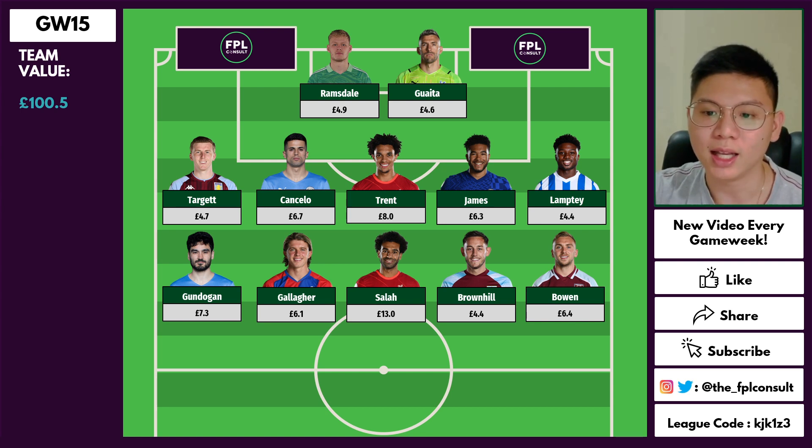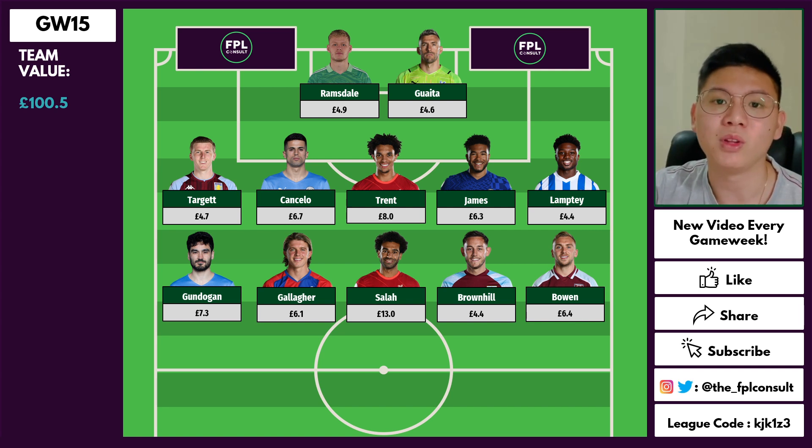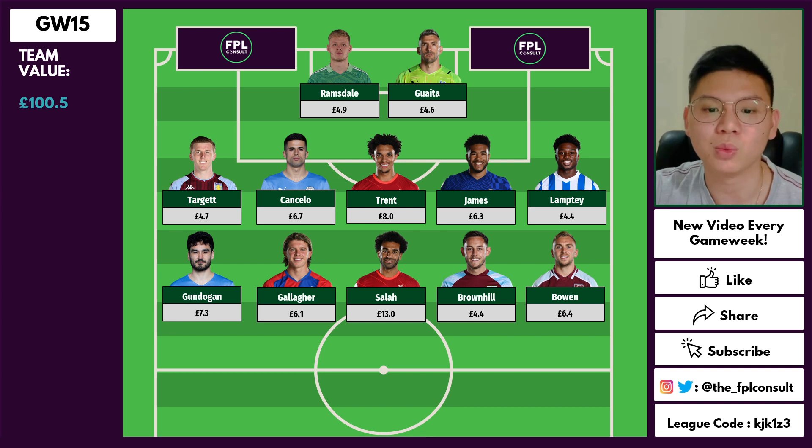Gallagher makes the team because he's in really good form with a great set of fixtures taking us deep into the second half of the season. Some are concerned he's been sitting deeper recently, but with Vieira playing Kouyaté back into midfield, it gives Gallagher permission to push further forward, where he's excelled in recent game weeks. Gallagher is also on set pieces, so with the aerial threat of Benteke, he could pick up some assists too.